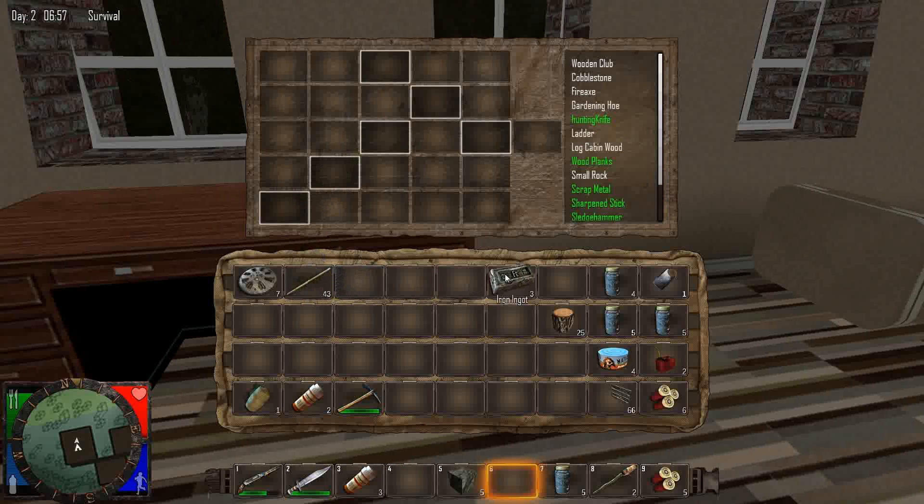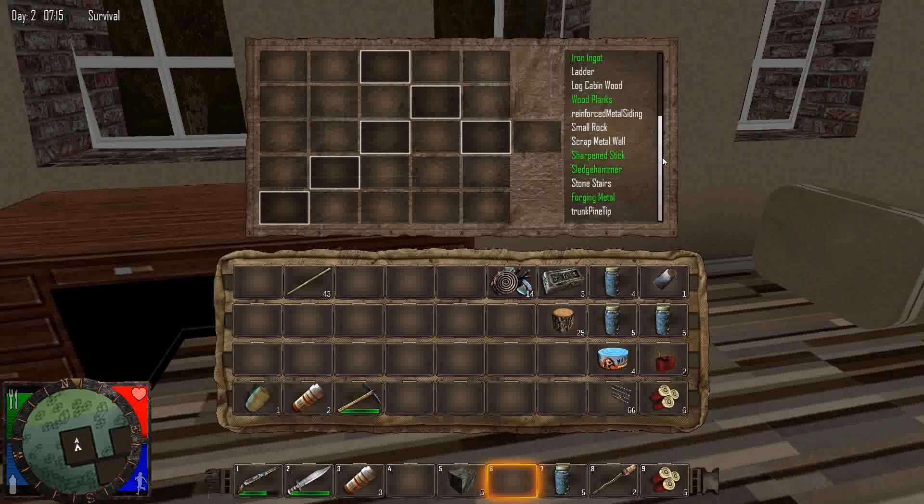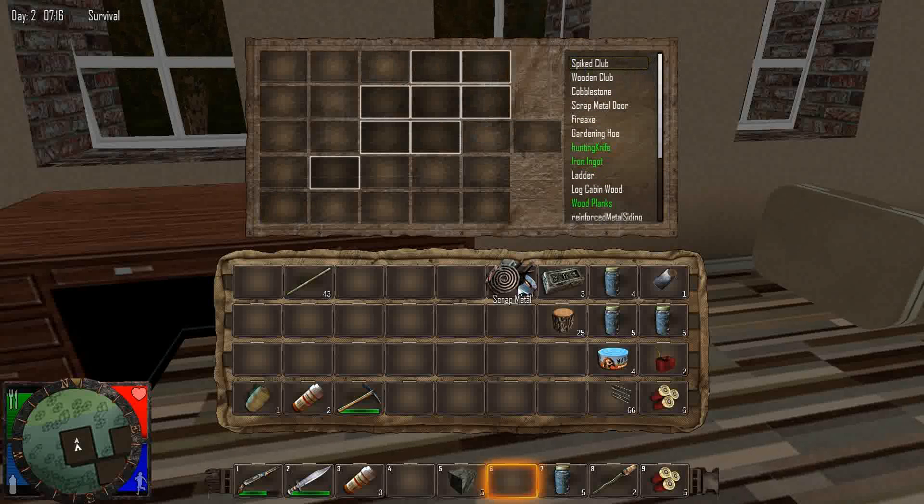The other thing I wanted to do before we venture out is you can now turn hubcaps, car filters, and probably candy tins into scrap metal. A bunch of people pointed that out to me — pretty cool. I want to make a spike club. Let's go ahead and make a spike club. Now we have two melee weapons, so that's pretty cool.